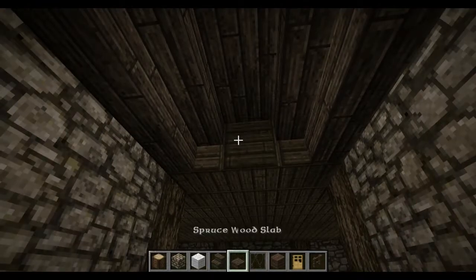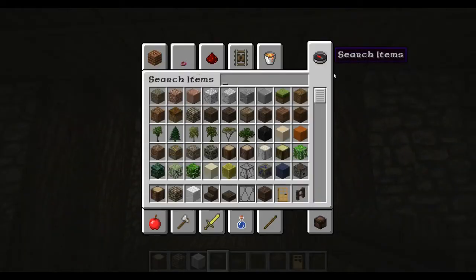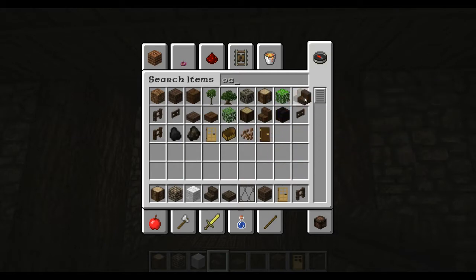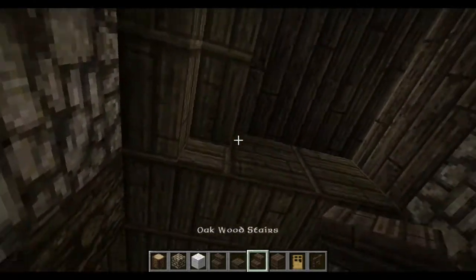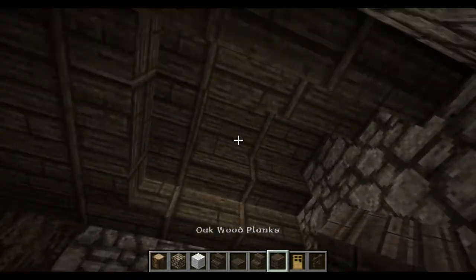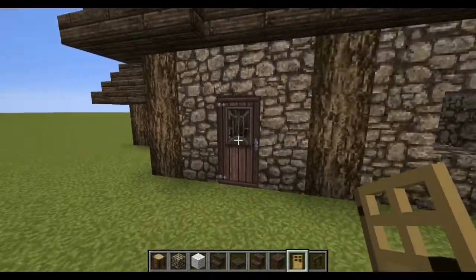Let's just continue this on. We can actually put oak stairs in here. We don't need glass panes anymore — we can put oak in here instead of spruce, just to match it with the other floor. And then we can just put two other blocks in there. There we go — we've got both floors in. So now we can put our door in, like so.